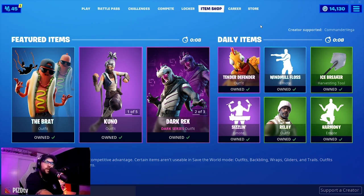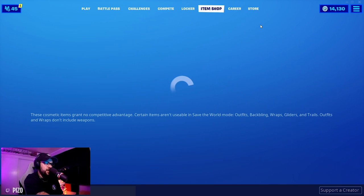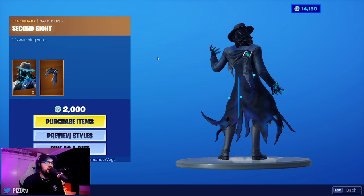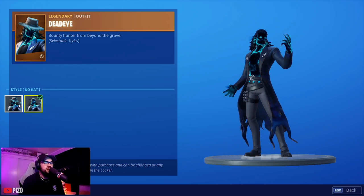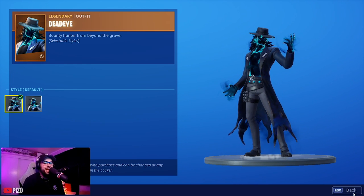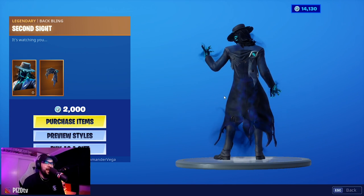November 9th, 2019 — here's what's in the shop today. Deadeye is here, and we don't get a lot of legendary outfits anymore. This one kind of reminds me of Wrath. He does have edit styles — hat on and hat off. It's kind of cool, though I'm not sure about the back bling.